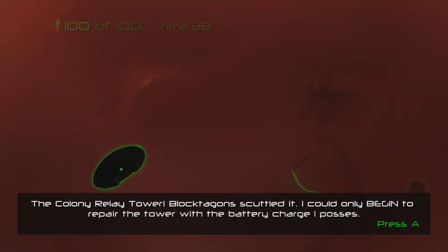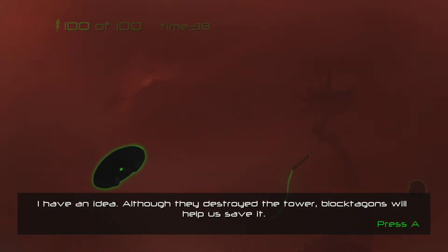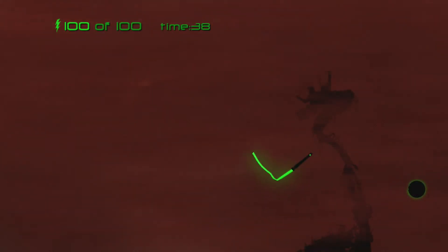The Colony Relay Tower. Bloctogons scuttled it. I can only begin to repair the tower with the battery charge I possess. I have an idea. Although they destroyed the tower, Bloctogons will help us save it. Disengaging WIP.